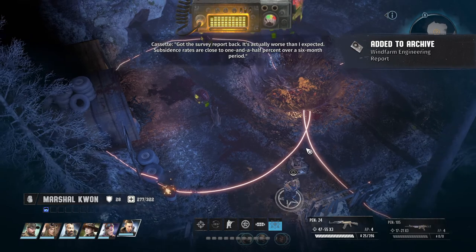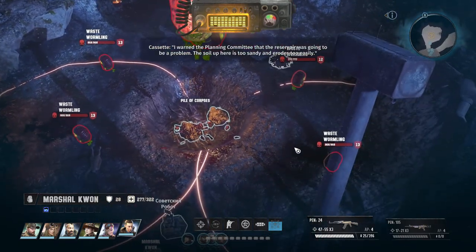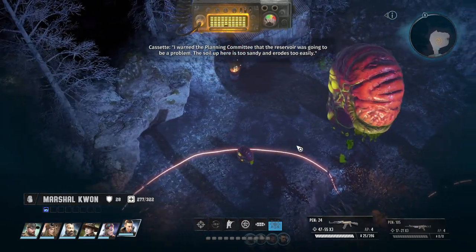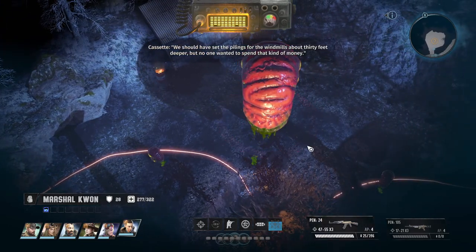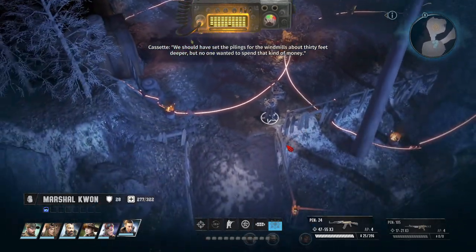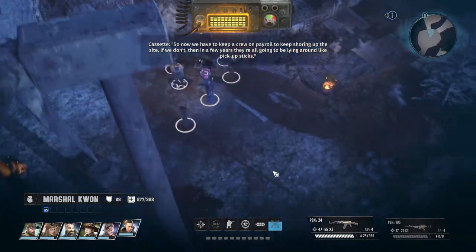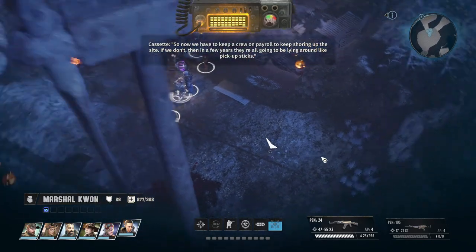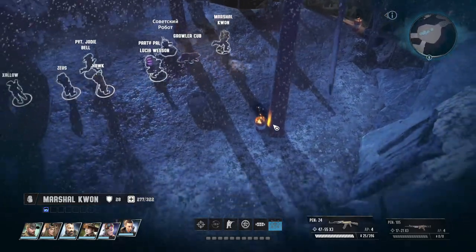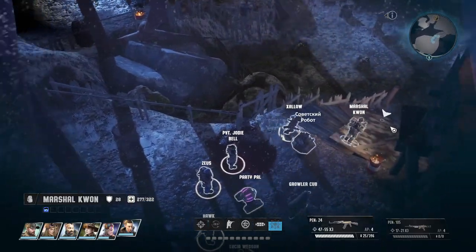Got the survey report. It's actually worse than I expected. Subsidence rates are close to one and a half percent over a six month period. I warned the planning committee the reservoir was going to be a problem - the soil up here is too sandy and erodes too easily. We should have set the pilings for the windmills about 30 feet deeper, but no one wanted to spend that kind of money. Now we have to keep a crew on payroll to keep shoring up the site, otherwise in a few years they're all going to be lying around like pickup sticks. I guess we're not going that way.